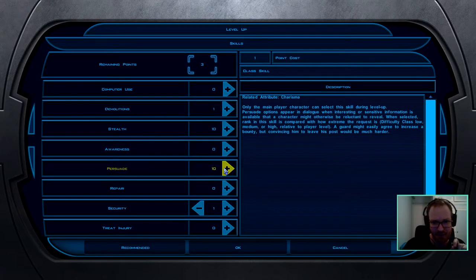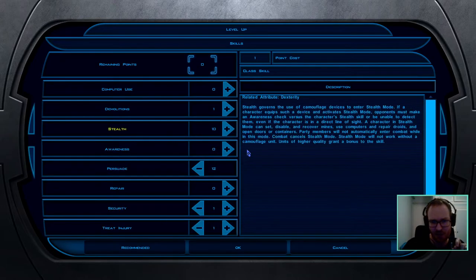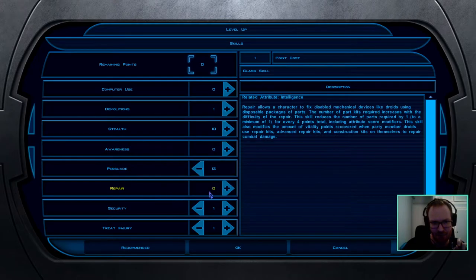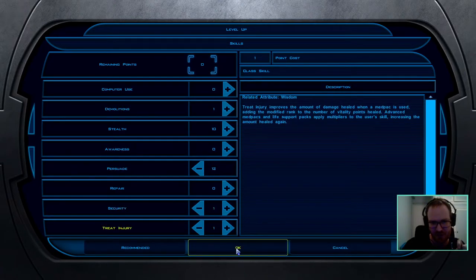From there I always max Persuade up to a certain break point — I think around 17 or 18. All remaining points go into Treat Injury. If you're playing in a party and want to repair HK, ditch Stealth and you'll have way more points — put them in Repair. Look up the break points for Repair; I think you need about 15 with all bonuses counted. With Master Valor you can get plus five to all attributes and other skill bonuses, so you can reach 15 fairly easily since Consular gets Repair as a class skill.